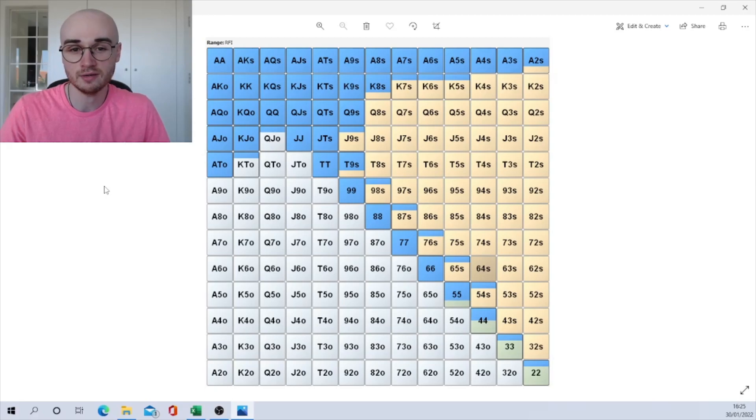If you're a new player you might not know which hands to play from which situation. You might be raising with ace-eight offsuit under the gun, limping with queen-eight suited, or not raising king-ten suited. For a player like that, the range is absolutely perfect because it tells you exactly which hands you can play and gives you a really good idea of how to play them. This is going to massively increase your win rate because you're just playing hands that can make money.